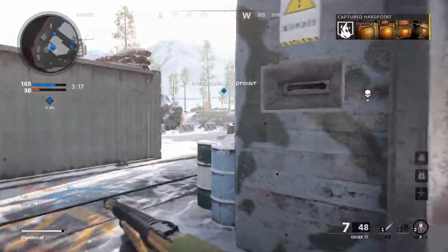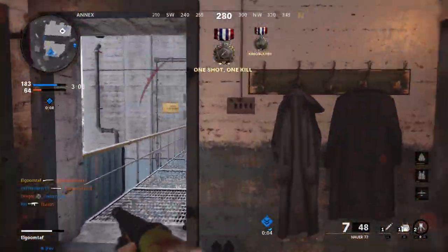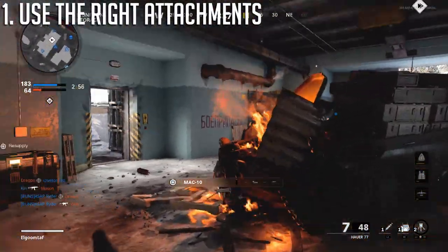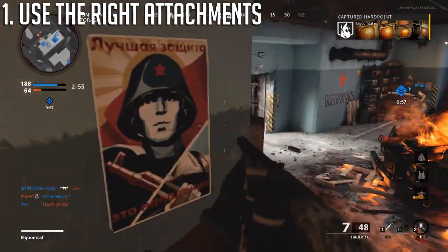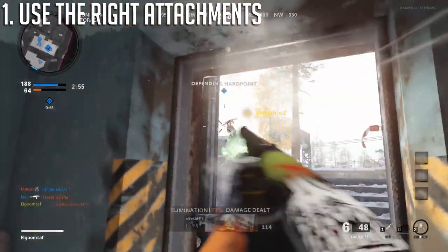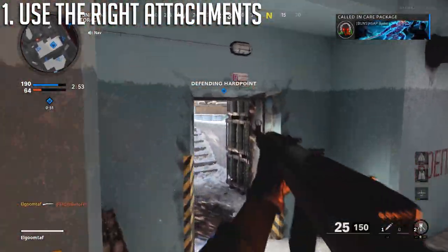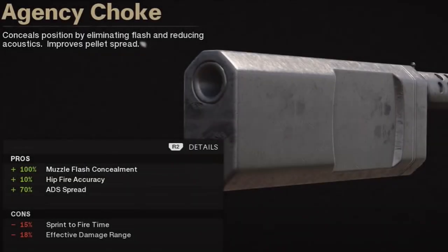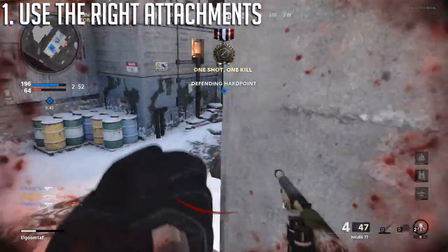Let's get started with tip number one — and these tips are in no particular order. Tip number one: using the right attachments. This probably seems like a no-brainer, and it can be applied to any weapon really, but with shotguns, some attachments are just not a good choice at all. We have attachments like the SOCOM blast mitigator that don't really help anything worth noting and yet still hurt some of your stats, or attachments like the agency choke which sound great in theory but fall short so bad. I don't recommend using the agency choke in core game modes at all.